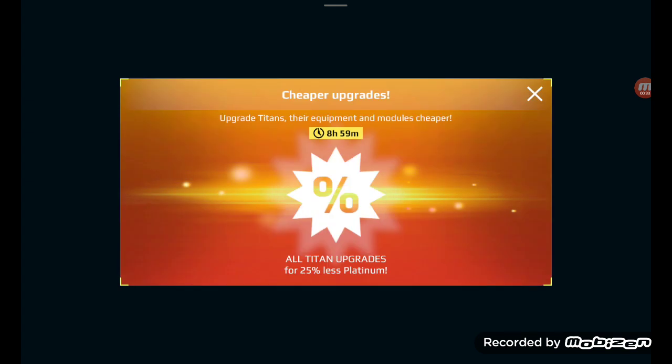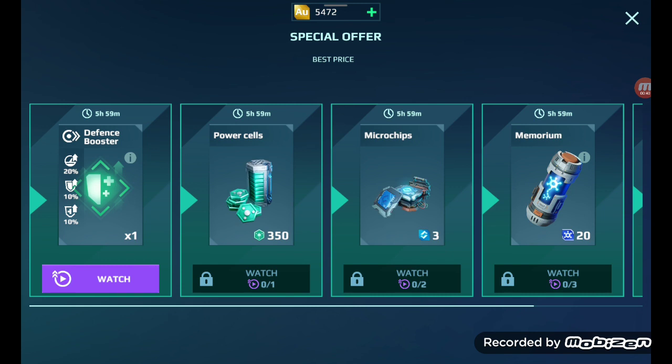That was the reward for the cheaper pilot upgraded skill, followed by 25% less Titan platinum.